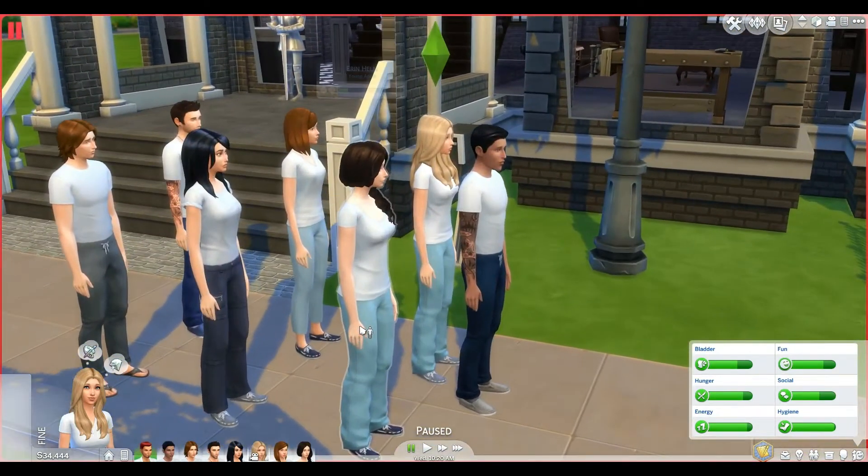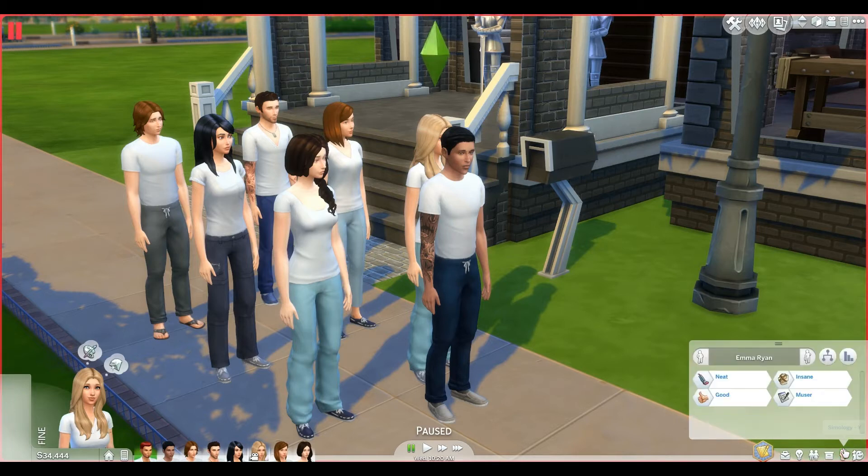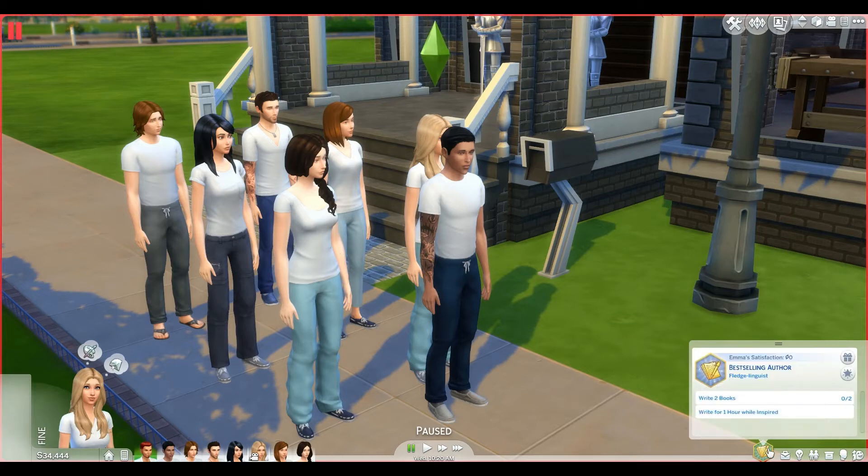This is Emma Ryan. Let's look at her traits real quick. She is neat — I made a couple of them neat because I'm hoping they'll clean up after themselves. She is also good, insane, and a muser. That's another rule of this challenge: every Sim in the asylum must have the insane trait, so all of these Sims do have that.